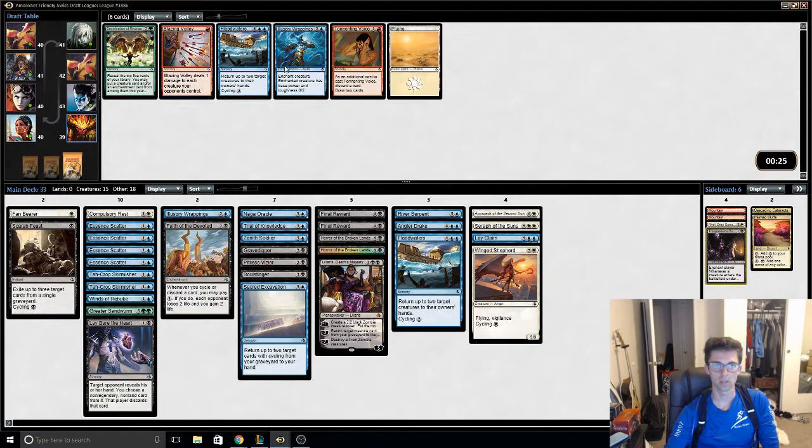Wrappings is better than Floodwaters — fills with the threat, a big flyer. And this card cycles.